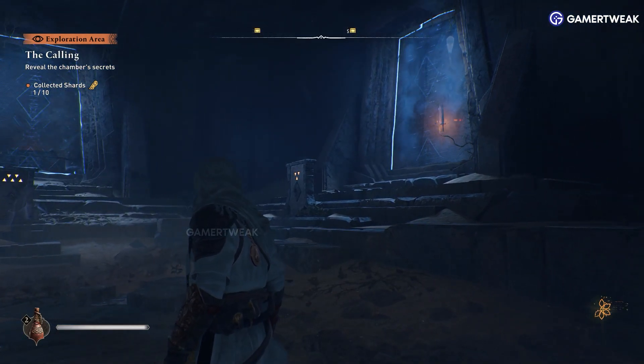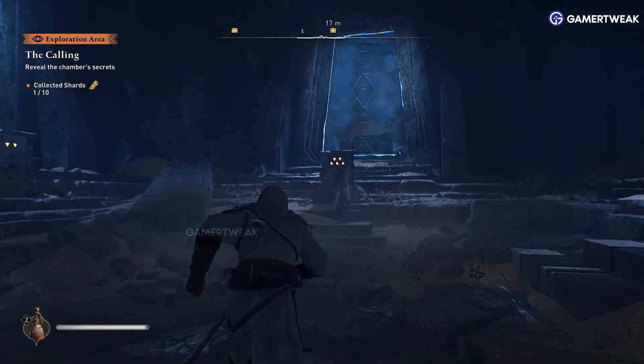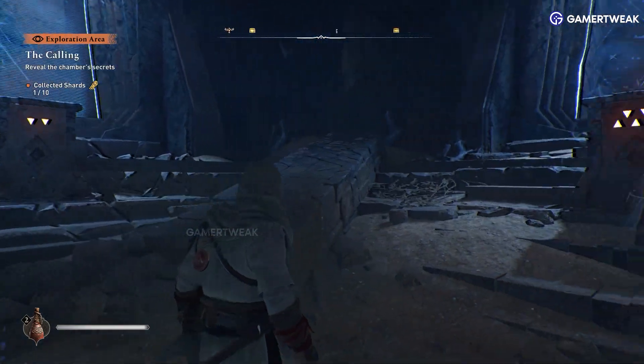Here you can use the shards to unlock a dagger, a sword, and a costume, each requiring two, three, and five shards respectively.